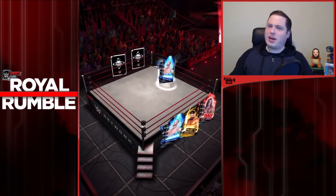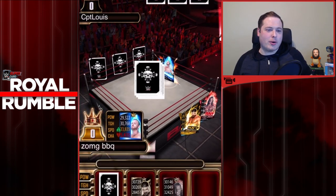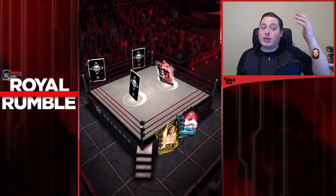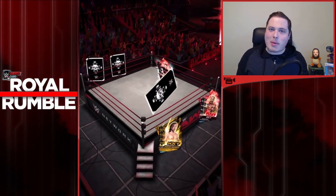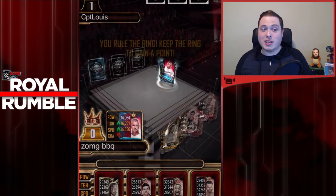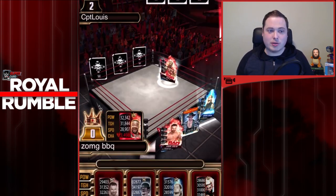Moving on to Royal Rumble match number 3. Heath Slater on Heath Slater - why are there two Heath Slaters in the ring? I thought it was a one man band, not a two man band! But he's taken care of very quickly by Kevin Owens, who stays in the ring and takes care of business again - that's two people. Shane McMahon coming in as a surprise entrant. There's been rumours for a long time that he may be the one to eliminate Brock Lesnar to set up the WrestleMania feud.